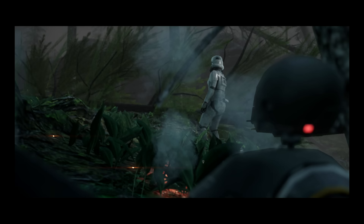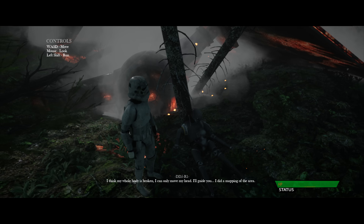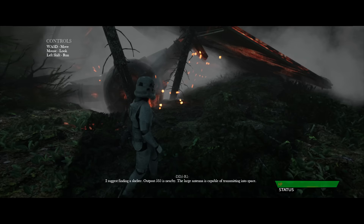I can communicate — I can't do much, I'm sorry, but I can guide you. The door is messed up. Your vital signs are okay, you're still alive. Welcome to Endor. I suggest finding a shelter — Outpost 535 is nearby. The large antenna is capable of transmitting into space. This is sick, man.